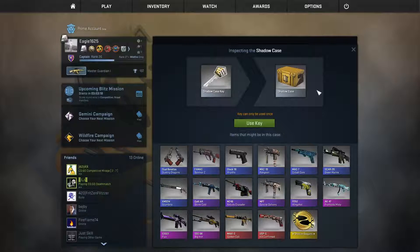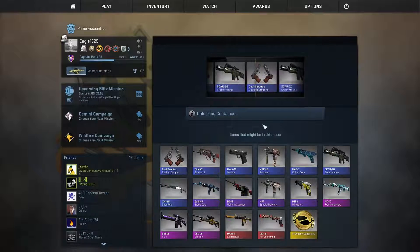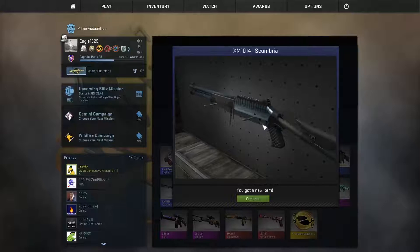Second case of today's video will be the Shadow case. I hope we get something better than the Tech Nine — there's no Tech Nine in there, but also a lot of bad skins. I'm hoping for something above the M249. Let's roll! Oh, many blues, there were purple and a pink one... and we got the shotgun.